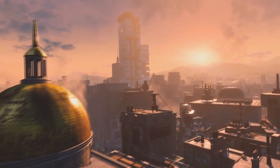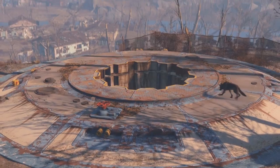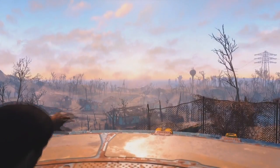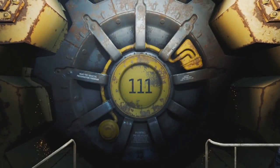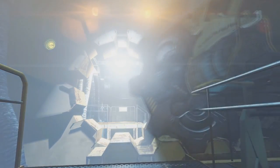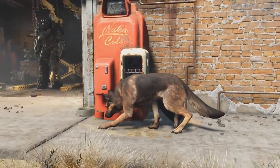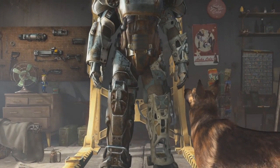Maybe my theory of the door being the escape is false, and the roof elevator is actually the escape. We do see the protagonist come out of that exit. It's all speculation. I was thinking it could be a different design of architecture due to being on the east side of the US, but we've already seen vaults within the Capital Wasteland without any elevators like this, so I can't see them really changing it much.